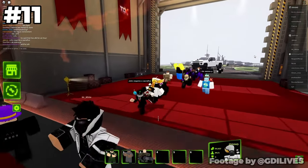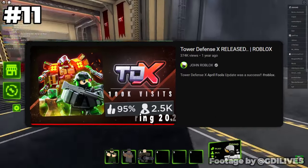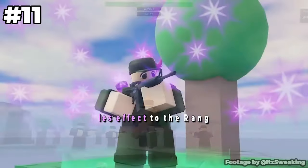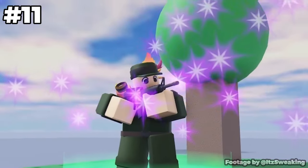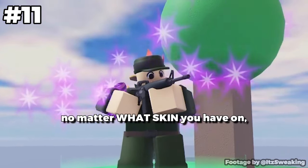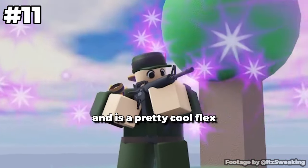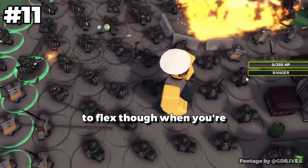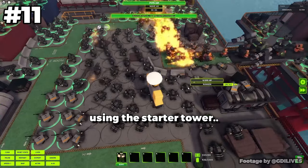Players who played during Tower Defense X's April Fool's launch during 2023 gained this badge, which granted them the sparkles effect on the Ranger tower. This stays on your Ranger no matter what skin you have on, and is a pretty cool flex for this small selection of people. Not really much opportunity to flex though when you're using the starter tower.